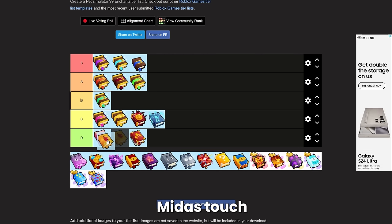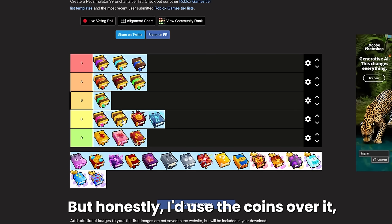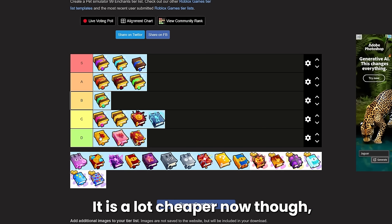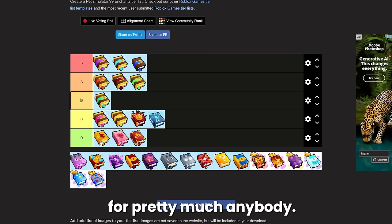Midas touch just gives you more base gold but I'd use the coins enchant over it, so it's just not that good. It is a lot cheaper now so it is very obtainable, but I wouldn't suggest using this for pretty much anybody.